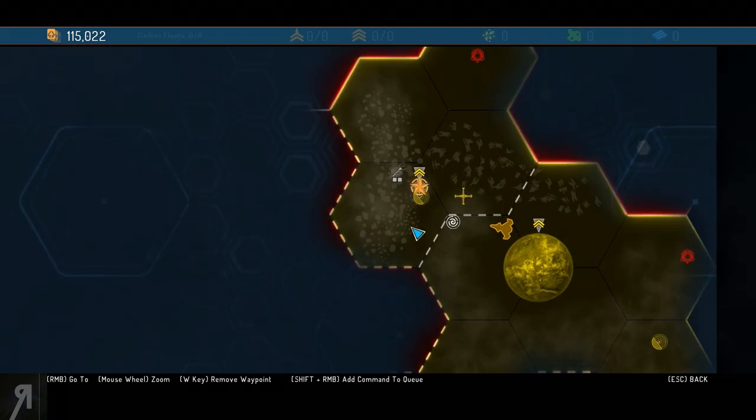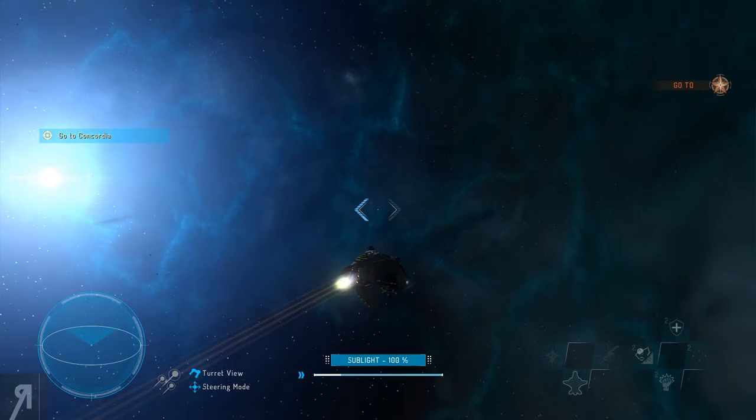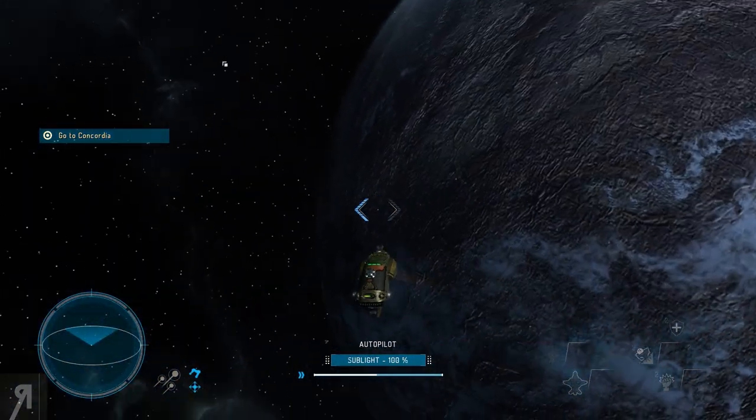We can go to our star chart - this is where we are currently and that's where our main mission is. Do we want to go to the main mission or just run around and have fun? I think we should probably go to the main mission. This is our ship - it's very new.